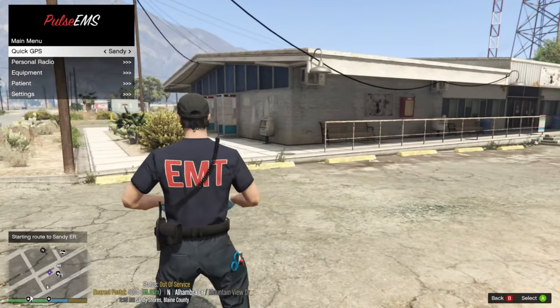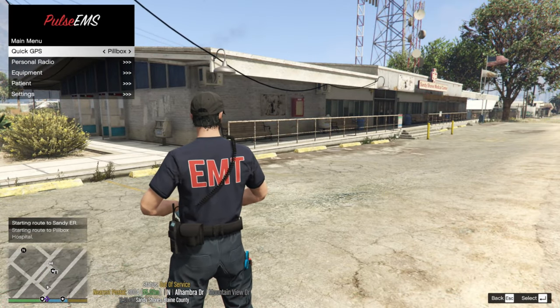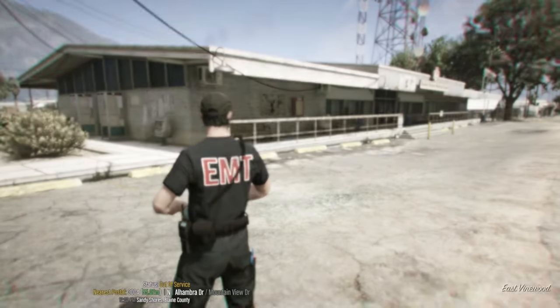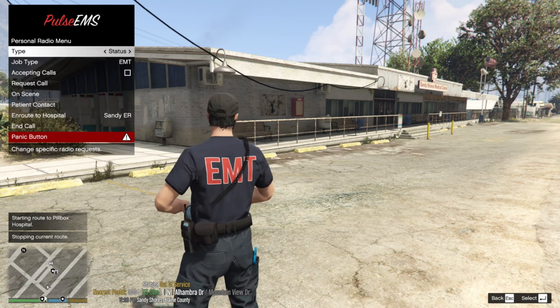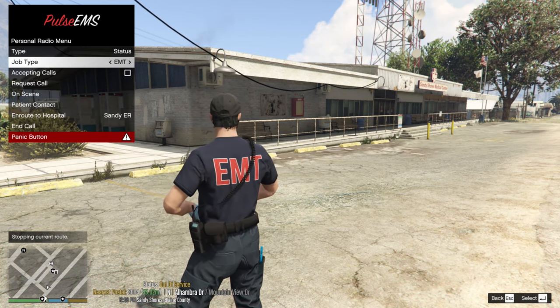The GPS options set your route to Sandy station or Pillbox medical center. Pull up your map and that will navigate you there. The Personal Radio option lets you change your status and request additional units.